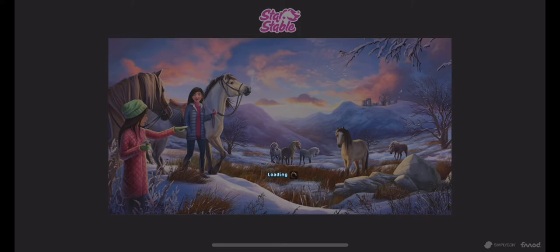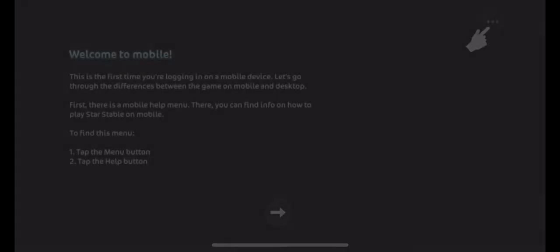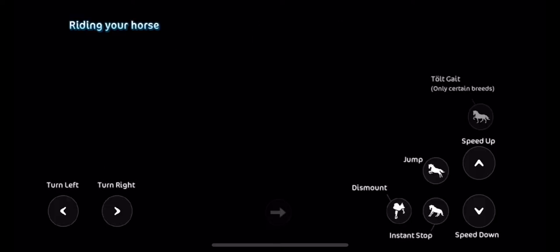When you first start to play, it gives you a little loading screen, just like on the desktop version of the game. Once you get past that screen, it will load a tutorial that shows you all the buttons and things. There are a lot of buttons and it's definitely going to be an adjustment.